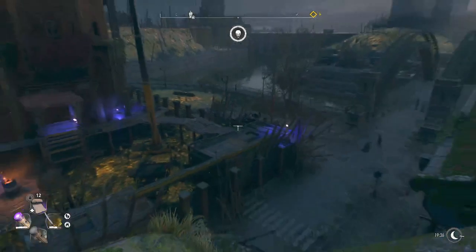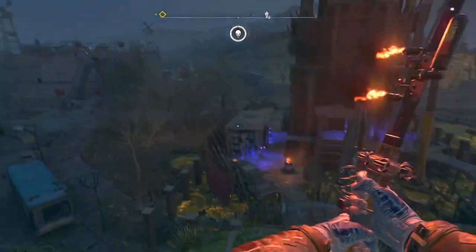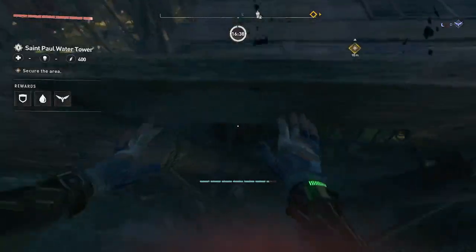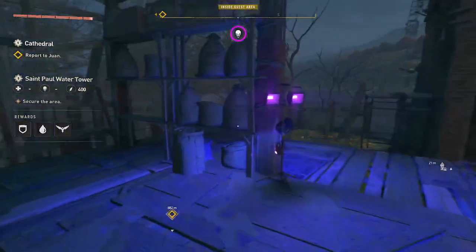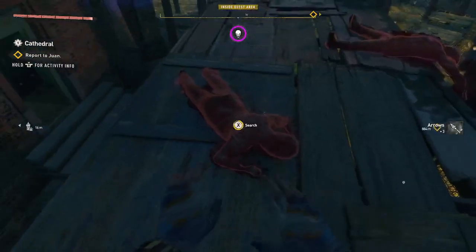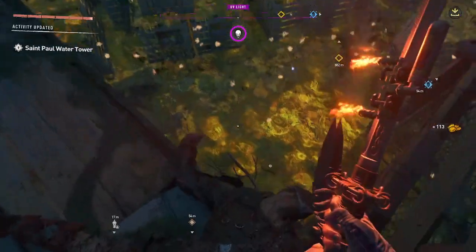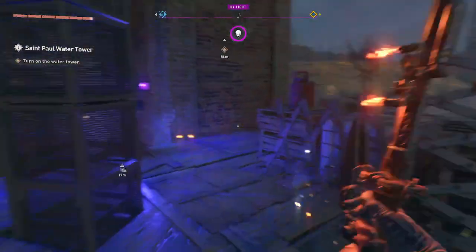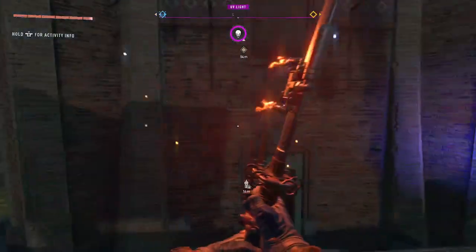That being said, let's fly down there and begin to climb the water tower. There's probably not much to scavenge around here. I have some dead bodies. We definitely want to go down — looks like there's some stuff down there but we don't really want to go down there yet. Anyway, so here we are at the water tower.